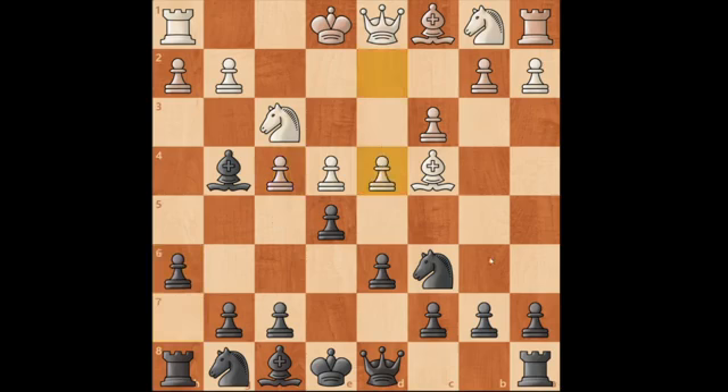Now he plays d4, and this wall of pawns is a pretty scary sight for me. He's got really great center influence — a scary pawn structure, a pawn wall — and I have to find a way to chip away against it. The one thing I'll say here is that he still has to get his king out of the way before he starts opening up the center with his pawns. So — wink wink — that might be something we'll be talking about in a little bit.